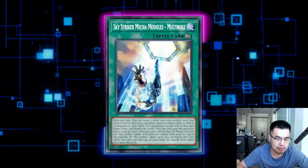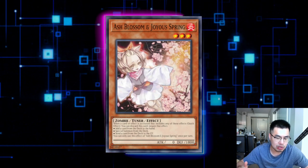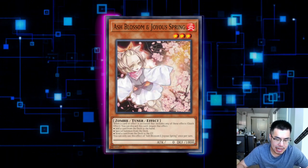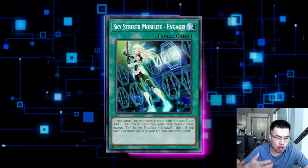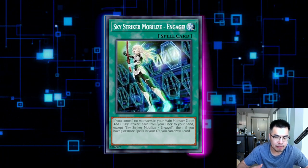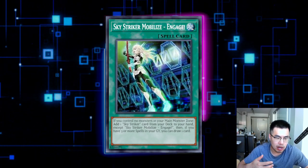Without further ado, let's dive in and talk about how you can beat this, starting off with Hand Traps — Ash Blossom & Joyous Spring. Obviously this deck does a lot of adding, whether that's through their links like Shizuku or Engage. Generally, Ash Blossom should be held for Engage, but it really depends on your hand. If your hand is kind of bad and Ash Blossom is your only card, and your opponent starts off by playing one Engage, then maybe it's a good idea to Ash there. However, if your hand is decent, you could hold the Ash and only use it when Engage is guaranteed to draw a card.